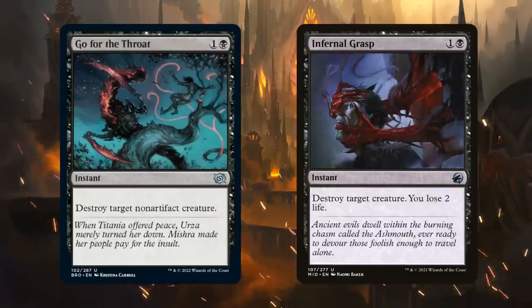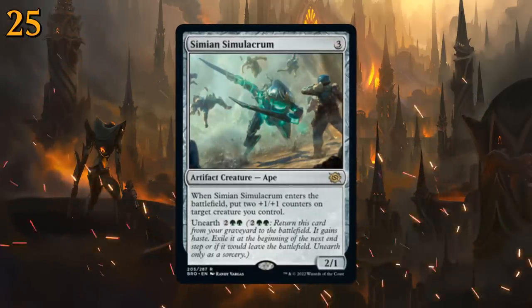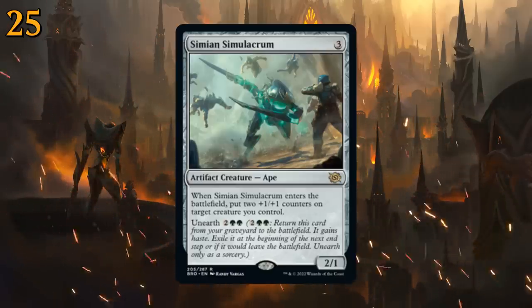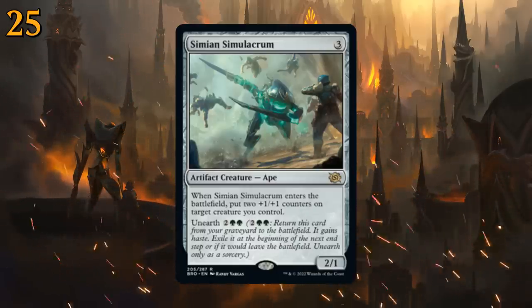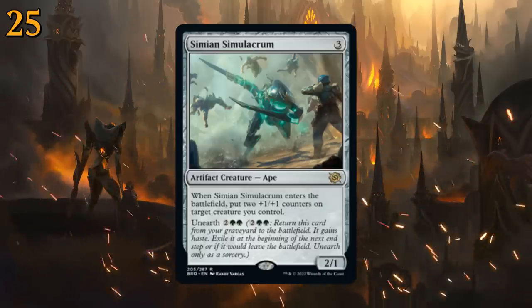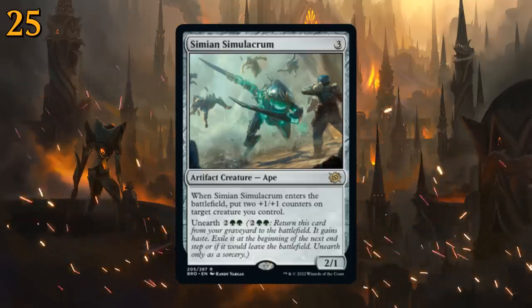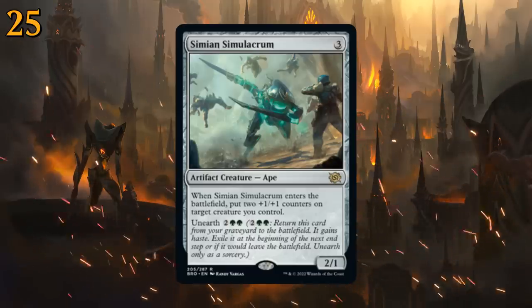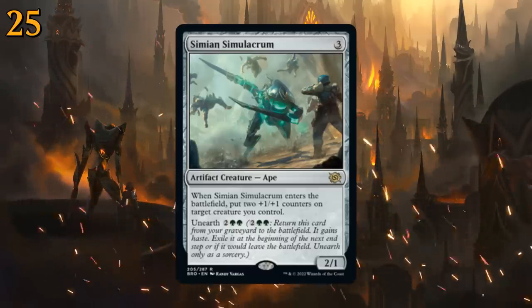At number 25 we have Simian Simulacrum, a three-mana 2/1 that when it enters the battlefield puts two +1/+1 counters on target creature you control. It also has Unearth for two and double green, so we can bring it back from the graveyard where it enters with haste and then gets exiled at end of turn. The simulacrum seems perfect for aggressive green strategies — those counters effectively have haste, and with Unearth you can leave the counters on a different creature. A perfect card for the green stompy archetype.